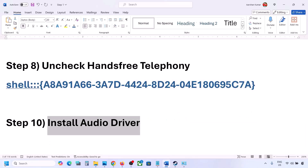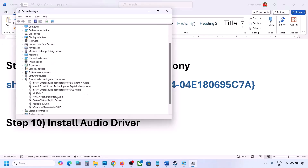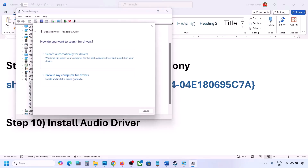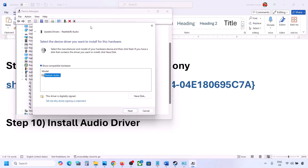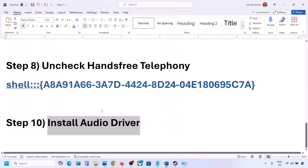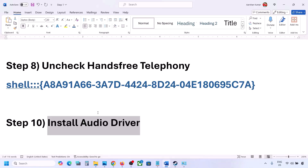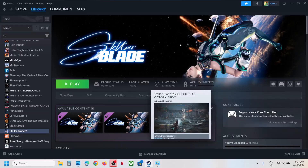The next step is to update or reinstall the audio driver. Right-click the Start menu, go to Device Manager, expand Sound, Video and Game Controllers, select your audio device, right-click, and click Update Driver. Click Browse my computer for drivers, then Let me pick from available drivers on my computer, select your audio device, and click Next to install it. Restart your computer and check. You can also go to your system manufacturer's website — for example, Dell or Lenovo — find your model number, download the audio driver, install it, restart, and check.